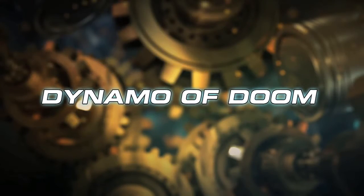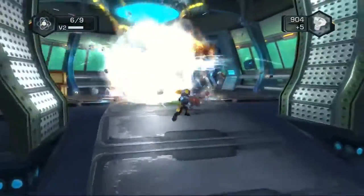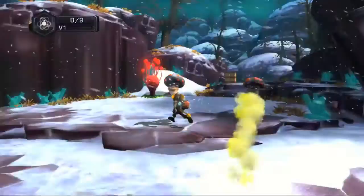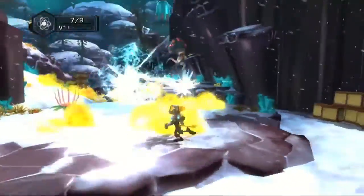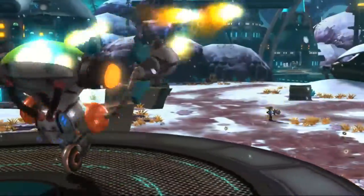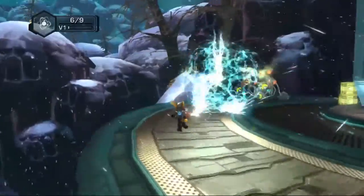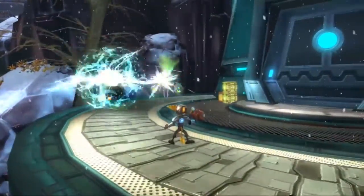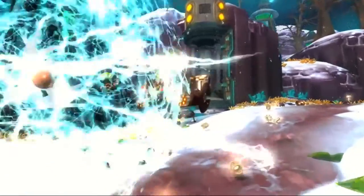Much like the Bullseye in the Resistance series, the Dynamo of Doom is a weapon that has a couple of features you might not even know exist. If you charge the fire button before releasing it, you can actually throw out a giant electrical bowling ball. It's a great crowd control weapon and it works really well on huge enemies. You can also use the 6-axis of the DualShock 3 controller to steer the Dynamo of Doom left to right and do the most damage possible.